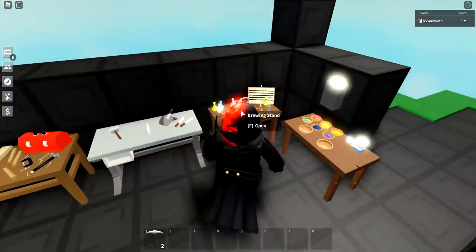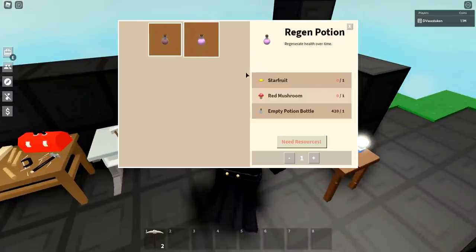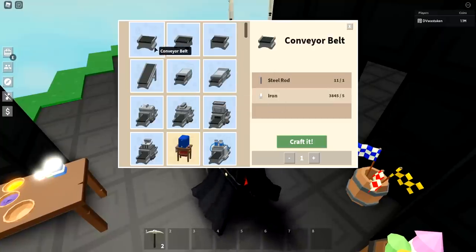Moving on to potions — regen potions and strength potions, just buy them. You could grind for regen potions by visiting wizard island and collecting ingredients pretty easily, but if you don't want to spend the time, they're only about 4,000 coins anyway. Let's move over to the workbench.